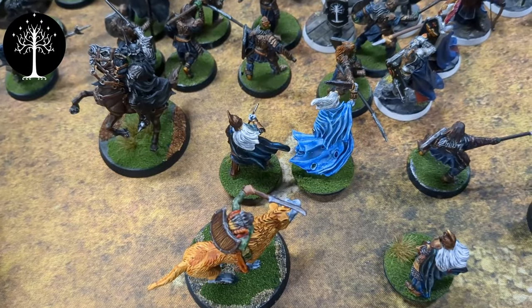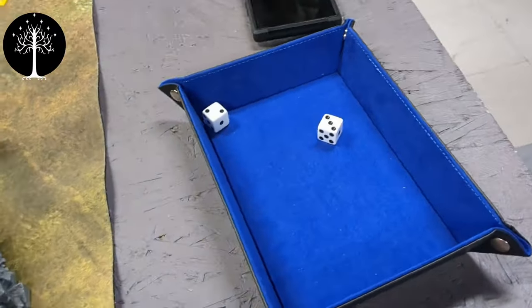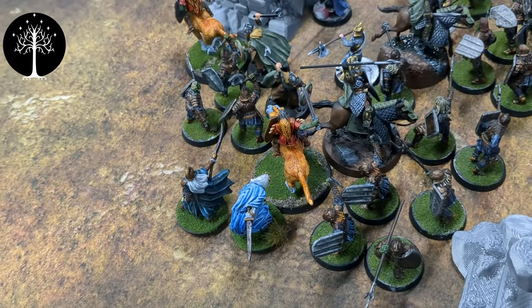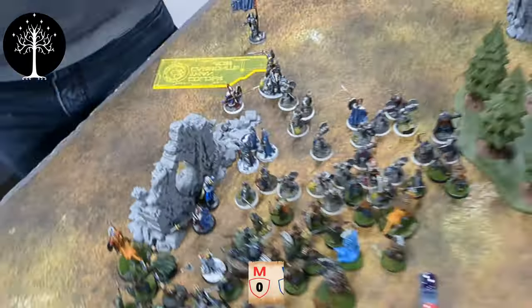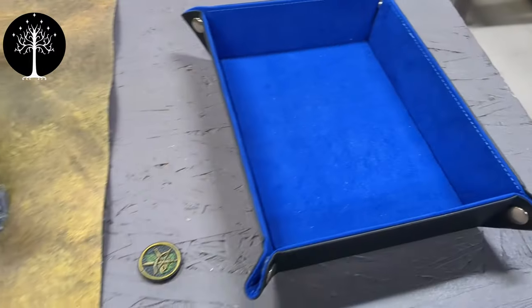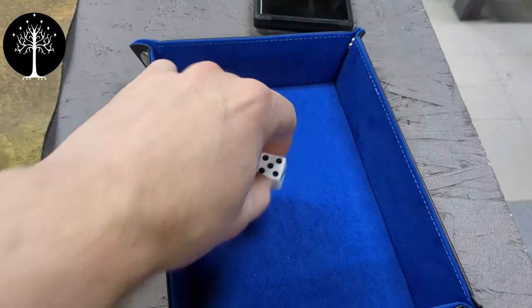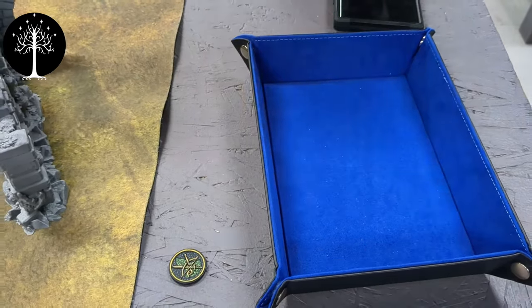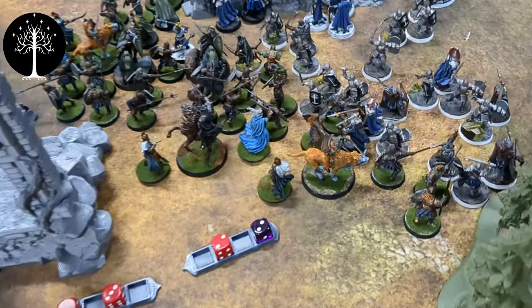Barrow Wight time — throwing two dice for Paralyze into Ingold, needing a four on one of these. Didn't get it. Back with another Barrow Wight going to try to Paralyze Theodrid — two dice needing a four up. Five high — Theodrid tries to resist with two Will, rolls a five, and resists. So that's it for movements.